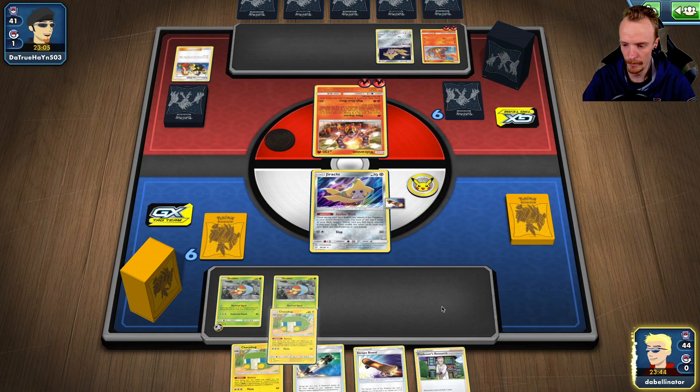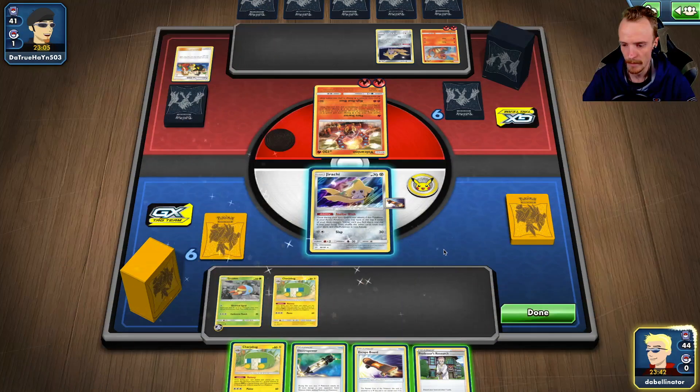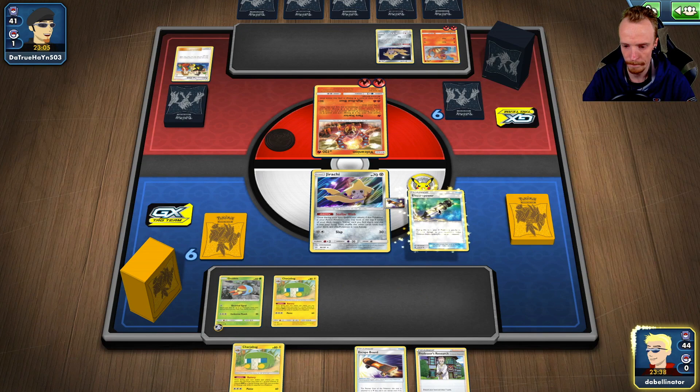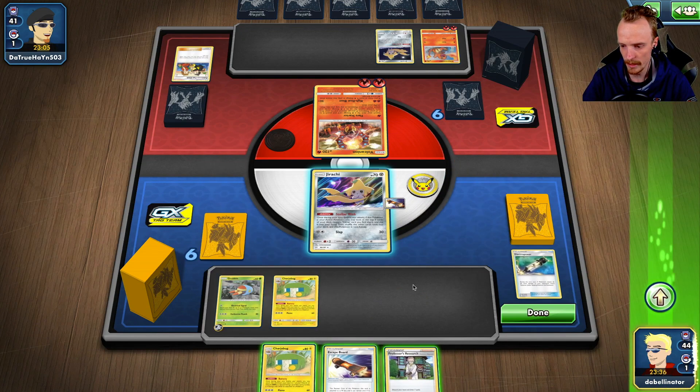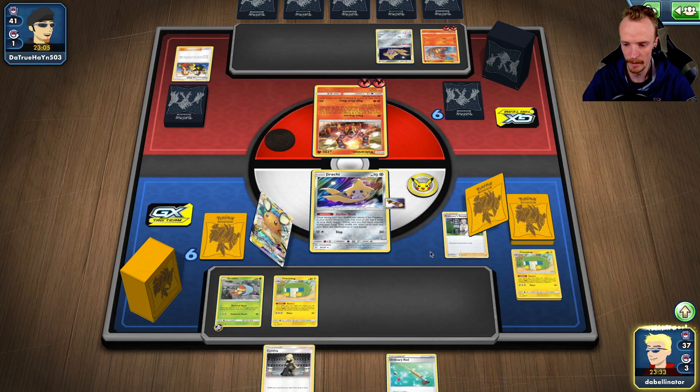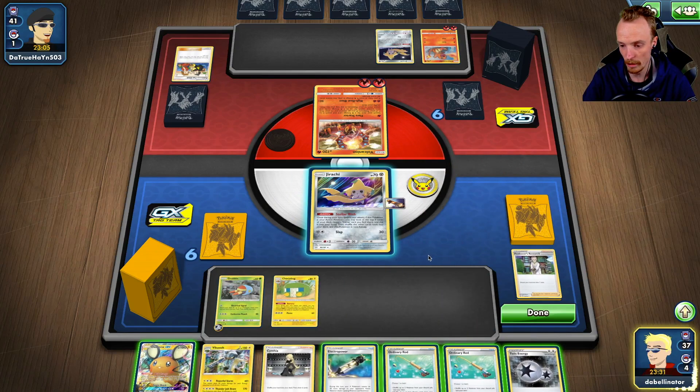I think we manually evolve this one. We just Electro Power because you never know what we get. We're going to chuck this in the bin — that's okay because we've got Lure Balls and stuff to go and get it back later. So we can't really attack here.